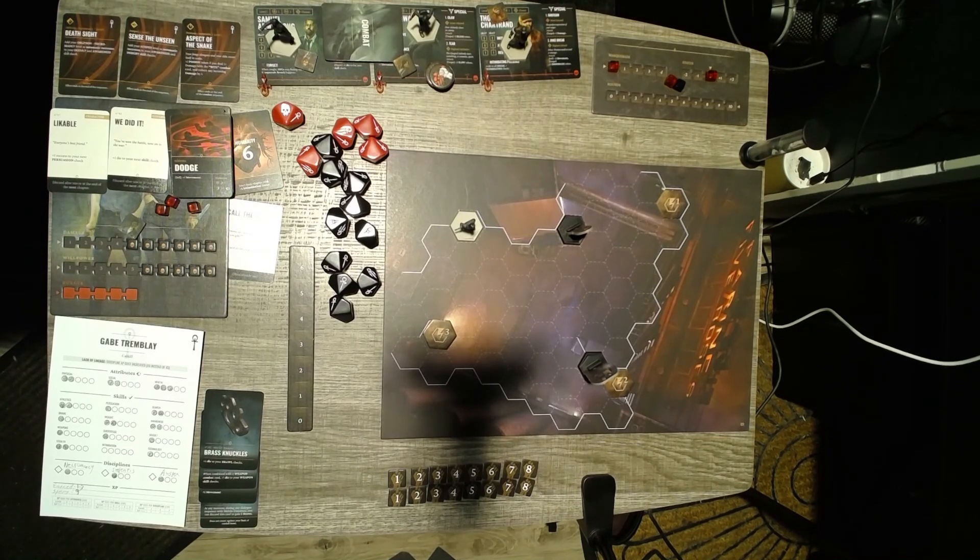Going forward, anytime I have rules questions that pop up over the course of the game, I will put whatever I find the answer is in the description of the video that the question is in. So in the first video there's actually quite a few rules sections there. But anyway, we fed the ghouls, we found a cell phone leading to the Five Roses, which I'm not sure what that is yet. So let's get right into it.